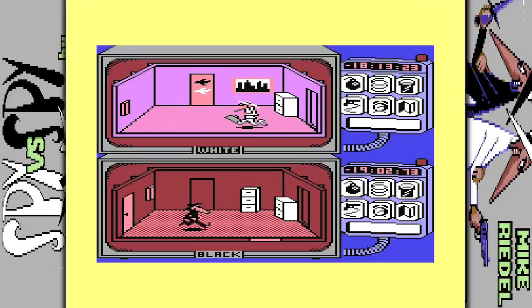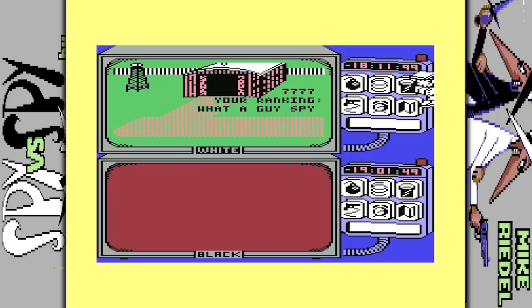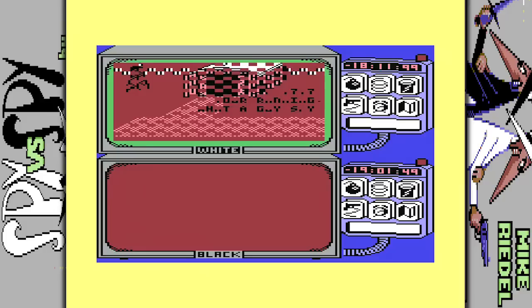Lots of people liked this game back in the day. Lemon 64 currently has it ranked number 68 on their top 100 with a score of 8.38, which isn't bad. There were two follow-up games — Spy vs. Spy 2: The Island Caper, and Spy vs. Spy 3: Arctic Antics. The score dips to 7.7 for The Island Caper, and falls below 7 for Arctic Antics, though that might be more of a nostalgia thing since more people played the first game.